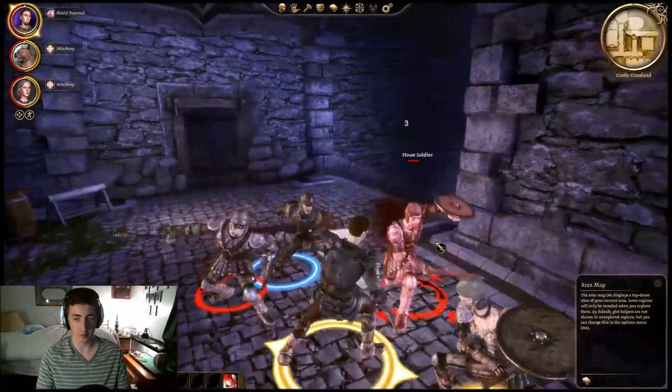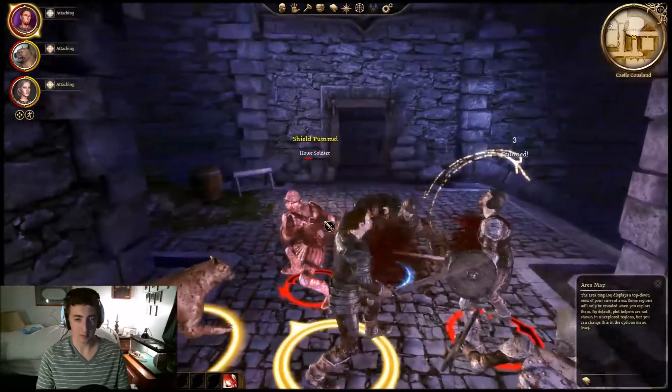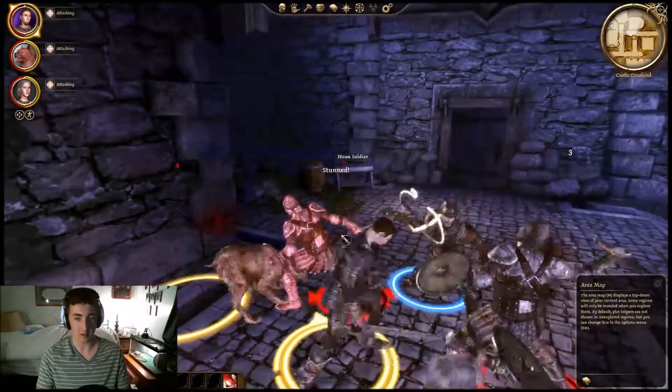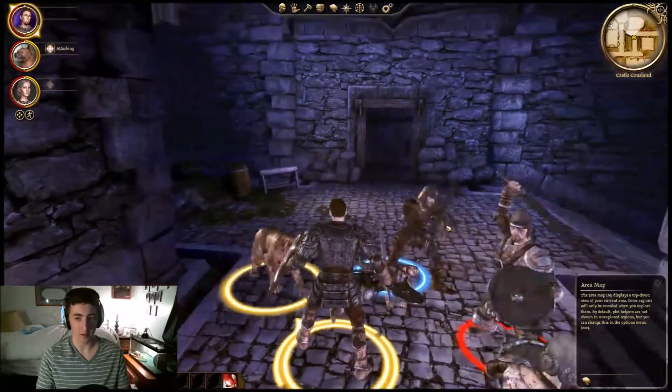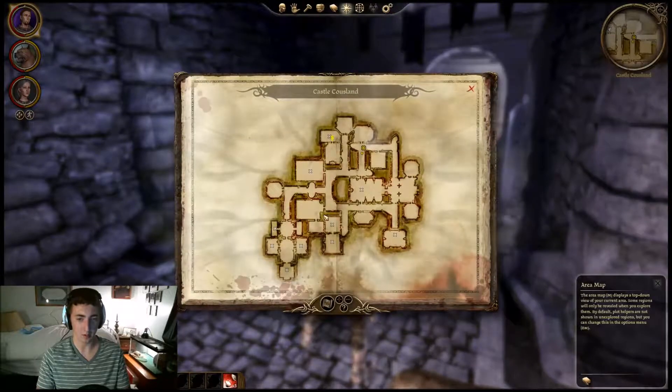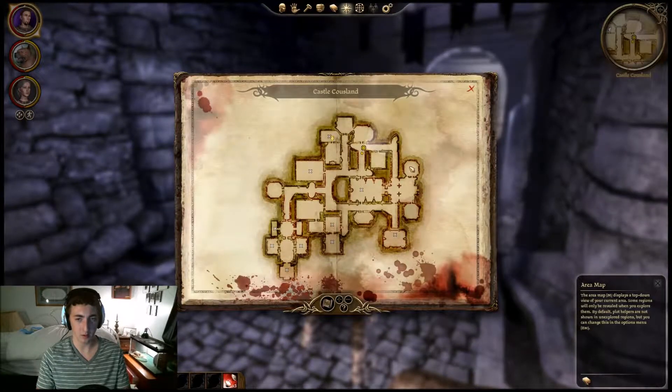We'll do a shield pummel on him. That's a stun. You stunned me — that's okay. Not too bad. I wanted to save this guard though. So where do we need to go now?